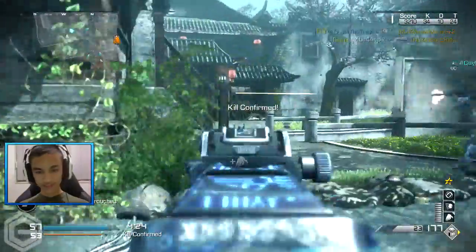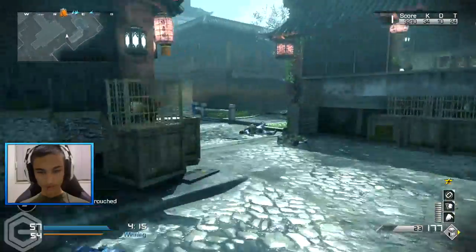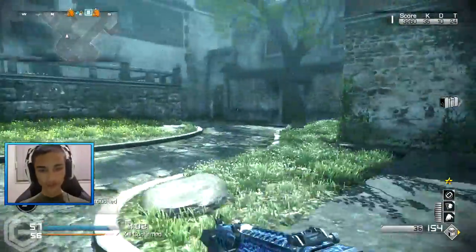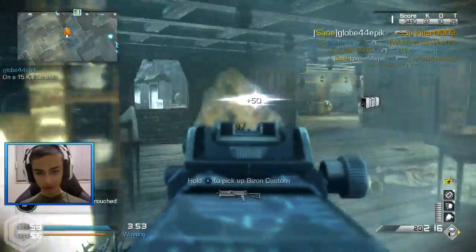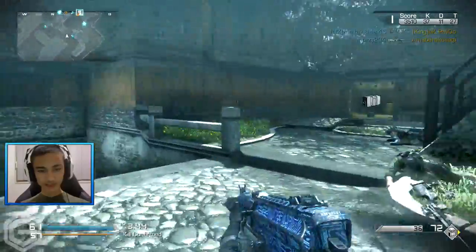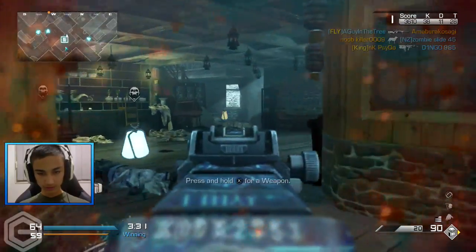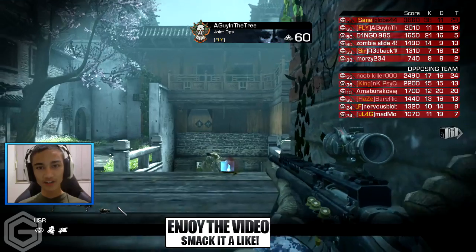Look at that — how did he spawn right there? That's ridiculous. The spawns are so weird. If you're a person who goes for chem strikes, look into that because the spawns are ridiculously good for spawn trapping. I knew he was camping there somewhere. The other team is almost caught up — we're gonna have to start picking up these tags. We almost got our team to victory! Goodbye — don't challenge me from that range. Hopefully you guys have enjoyed today's gameplay — be sure to drop this video a like, and I'll catch you guys later. Glob out!